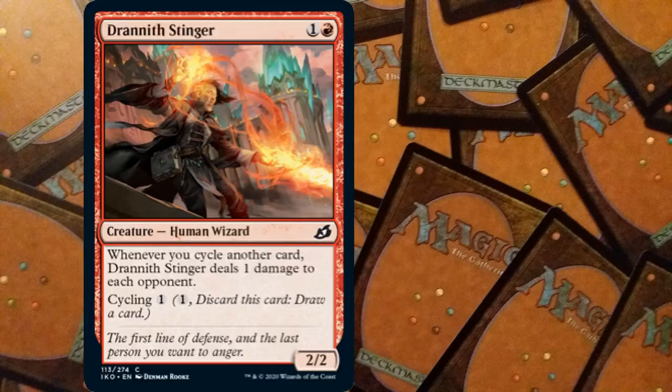Next we have Drannith Stinger: for two mana, one and a red, we have a Human Wizard. Whenever you cycle another card, Drannith Stinger deals one damage to each opponent. It also has cycling for one — you can discard this card to draw a card. It is a 2/2, and cycling is back in this set.